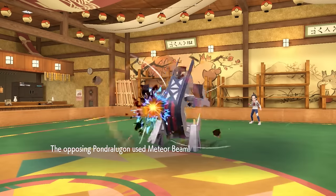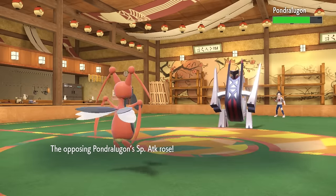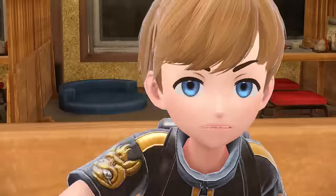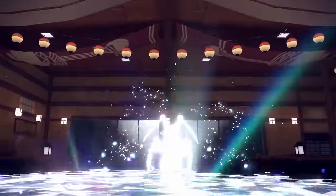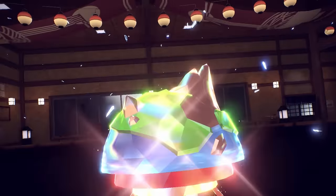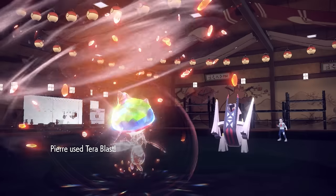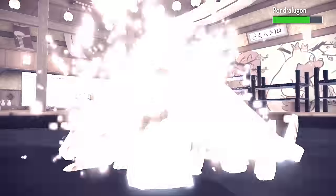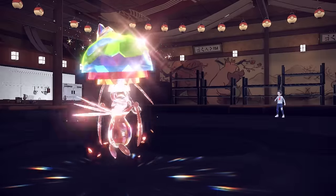They decide to go for the Meteor Beam, which gives them a special attack boost and attacks the next turn. They are not running the Power Herb to get the attack off immediately, and behind a Light Screen I was actually able to live a Flash Cannon. Krikatoon is now in a spot where I can bust out my secret weapon — I go for Terra Ground. Sitting at plus six attack and plus one speed, I go for the Terra Blast, and even though they got a Stamina boost from the Trailblaze, we're actually able to one-hit KO the Archaladon — probably Krikatoon's greatest achievement of all time.